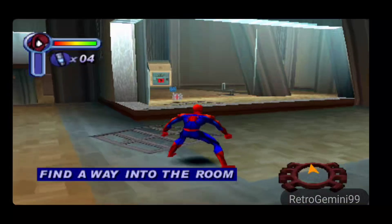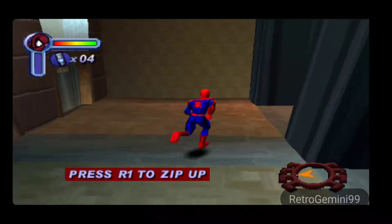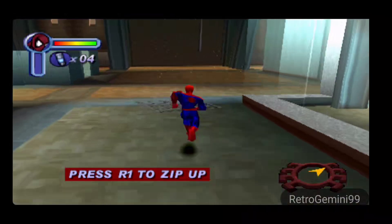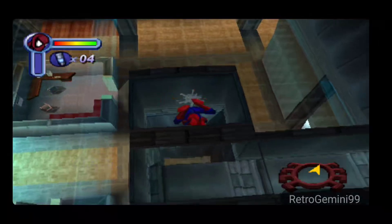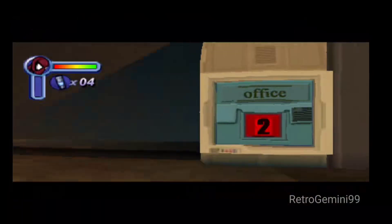Looks like that room there controls the security doors. The door is locked from the inside — there's gotta be another way in. Looks like these switches can open the security doors.